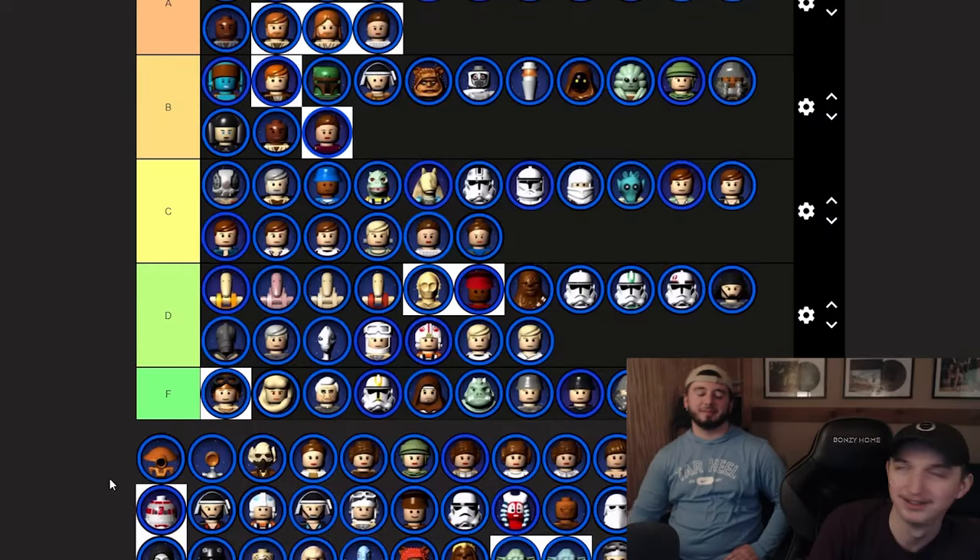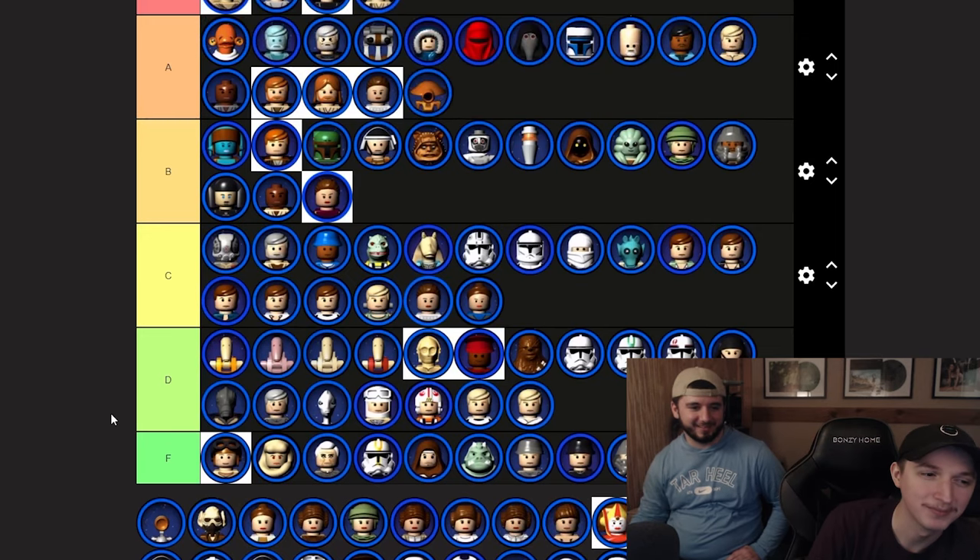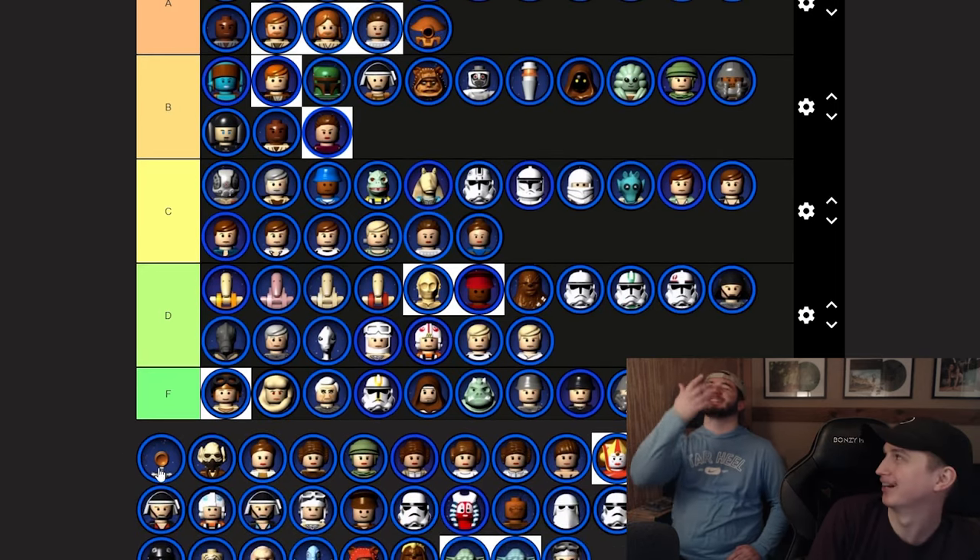Unknown skiff guard character — since I don't know who it is, they're going F. Pit Droid — trolly character, we'll go ahead and say A tier. PK Droid — has to be S tier, this is tier-one aura, tier-one aura.